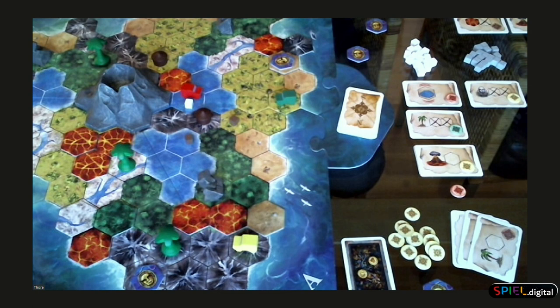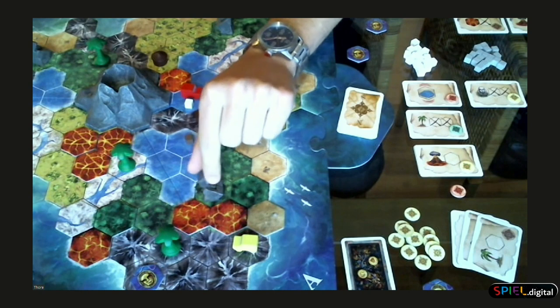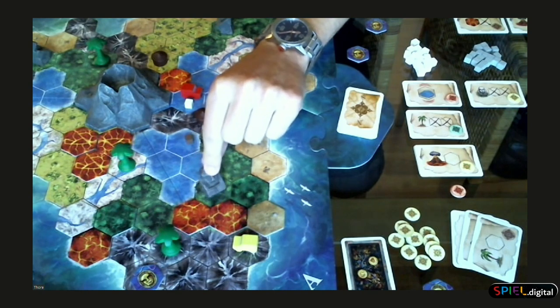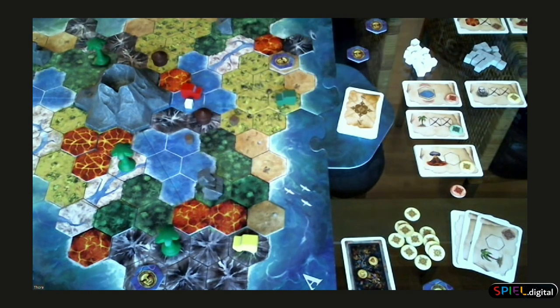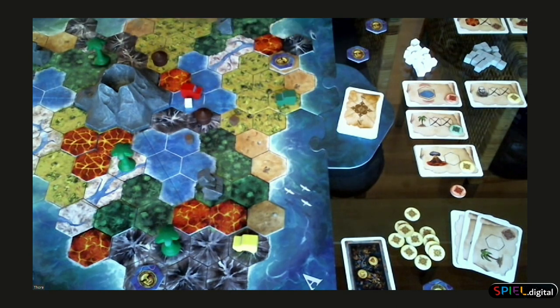Can you blow up another jeep with lava? You actually cannot. Jeeps and the statue figures are protected from the lava if they are already on that field — they cannot be blown up. It's only the clue cubes, the huts, or the palm trees that can be destroyed.